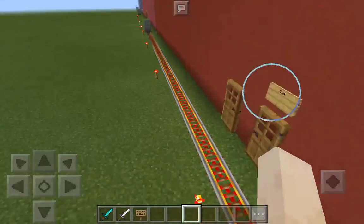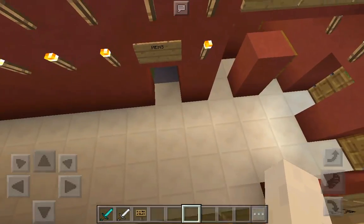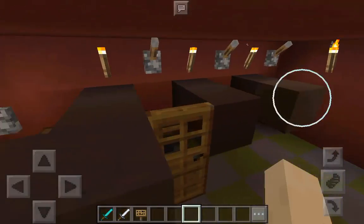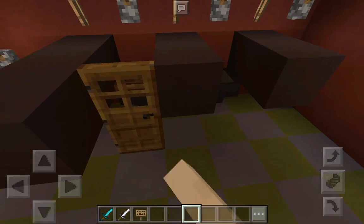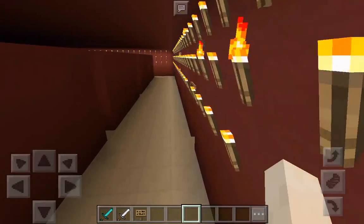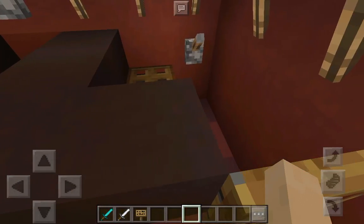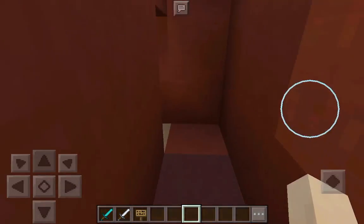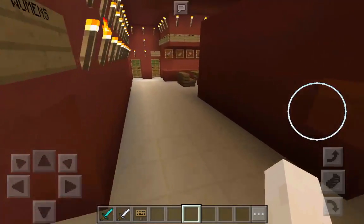Right here is the Target. It kind of looks the same as the last one. Guest services. Men's bathroom. The women's bathroom — it's where I build the restrooms. It looks the same as the men's bathroom. We have changing rooms on the side.